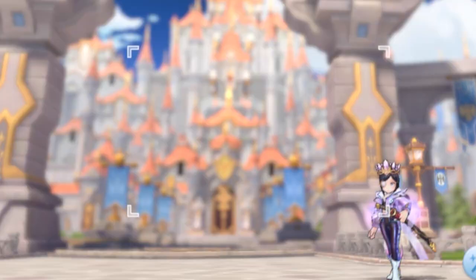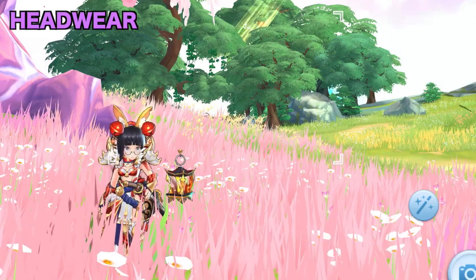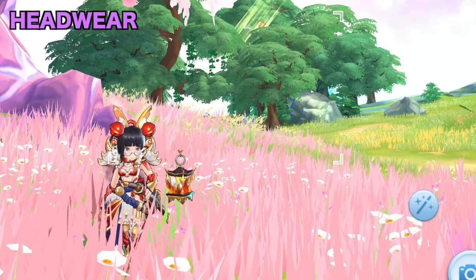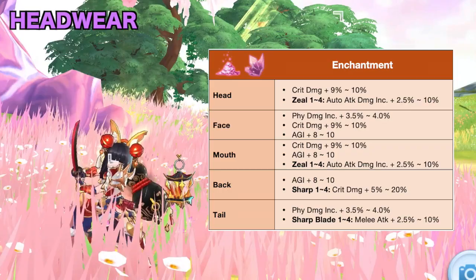For headgears, there are a lot of options for gacha and non-gacha, so just choose the ones you have that will give the highest auto-attack damage, melee physical damage, crit damage, AGI, physical penetration, and attack. For headwear enchantment, aim for the following stats in each slot, especially the Zeal 4th enchant which increases auto-attack damage. For headgear cards, you may use any of the following cards, but for late game you may use a Gem Spirit or Adhumbla card.